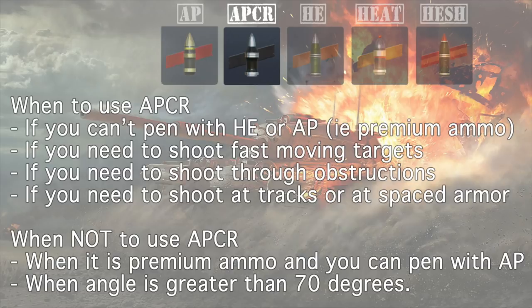You're going to want to use APCR only when you can't pen with HE or AP, assuming this is your premium ammunition. Obviously you're going to pay more for an APCR shell and do a little bit less damage, but you get more pen. You can use it to shoot fast-moving objects because it is the fastest ammo in the game. You can shoot through obstructions with it, and through tracks and spaced armor as well. Don't use APCR when you can pen with AP — that's called spamming gold, and all you're doing is wasting credits and doing a little bit less damage. APCR also falls in with AP in that anything over 70 degrees starts falling into the auto-bounce calculations with the 2-caliber and 3-caliber rules.